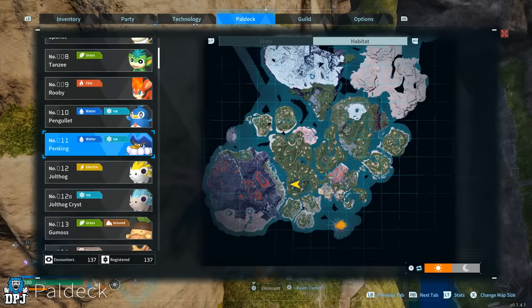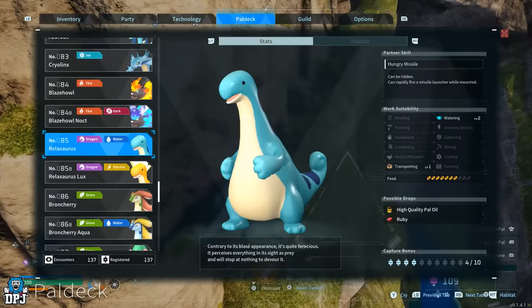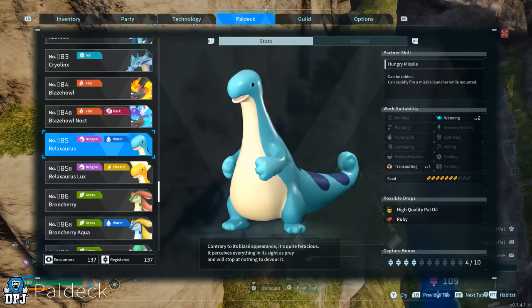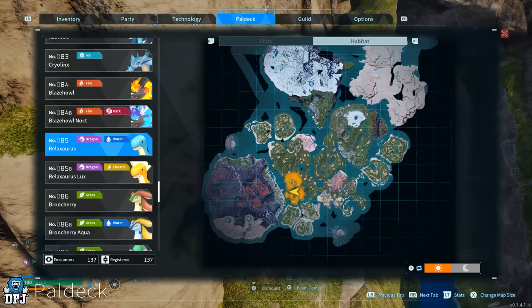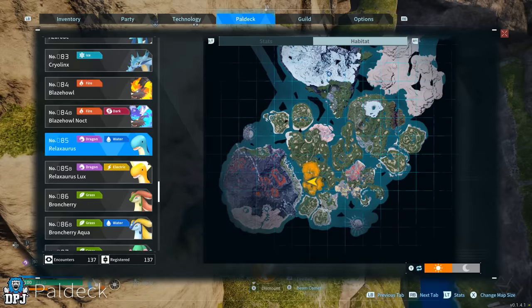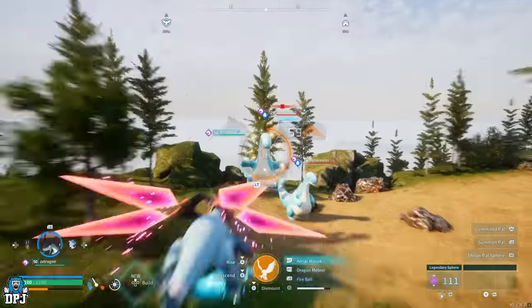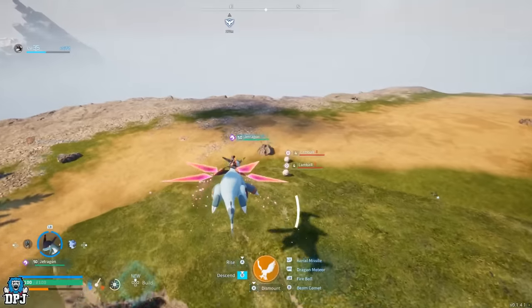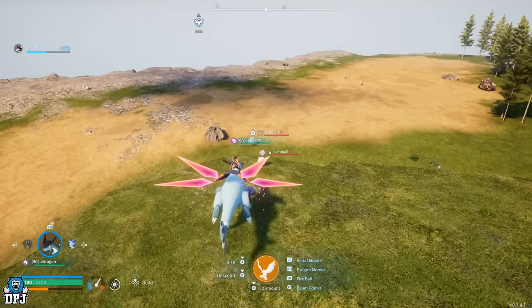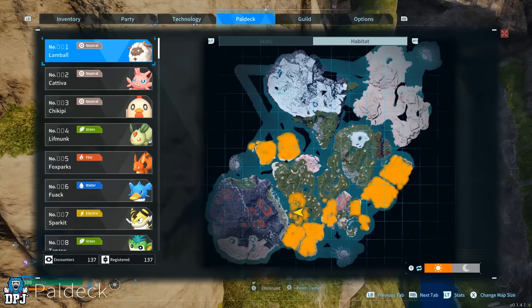Grisbolt and Penking are two of the four pals we need. The other two are Relaxorus — an easy catch, spawning at around level 18 to 22, found right here on the map. And the last one: you need to get yourself a Lamball. The cute-looking sheep found throughout the entire start of the game. Just get yourself a couple of these, male and female, and we are good to go.